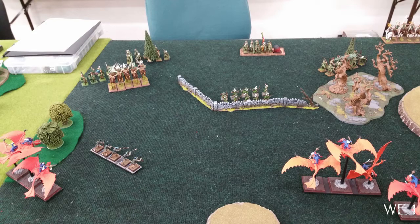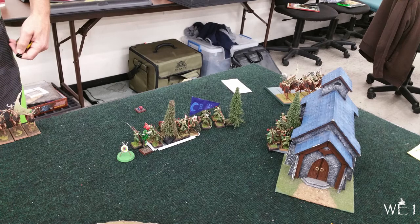Wood Elves get the first turn. He moves back his Wild Riders — I kind of wanted them to come forward, but I can use the house to my advantage. He might have marched up to the house with a small Wood Elf unit this turn. This unit with the true flight arrow is going to give me problems this game. His BSB is there with the big banner, and he also has the Hail of Doom Arrow.